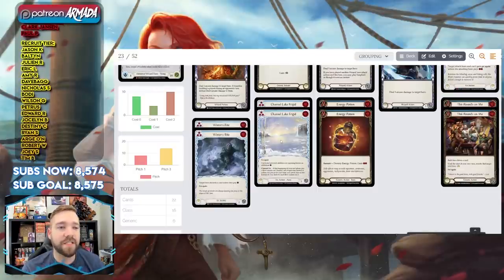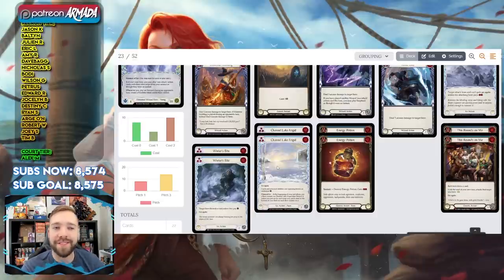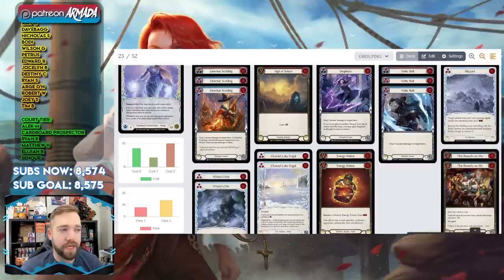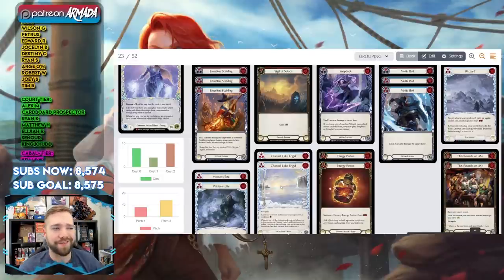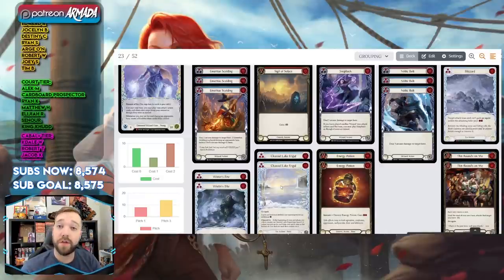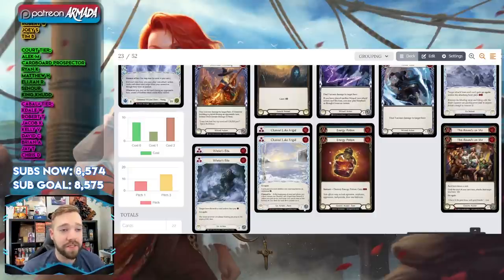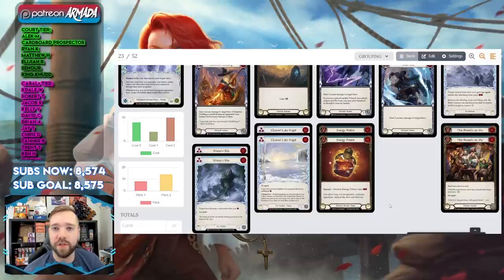Channel Lake Frigid is a fantastically good card — I think it's probably why this deck exists at a high level. You slam it down on your opponent's turn, then on your turn pitch an ice card to use an effect, and Channel sticks around. You played it on their turn at the first thing they do, forcing them to pay the tax throughout their turn. Then you use it on your turn, refresh it by pitching an ice card, and pass it back to their turn — they have to deal with it again. If you have two ice cards, the game's done.